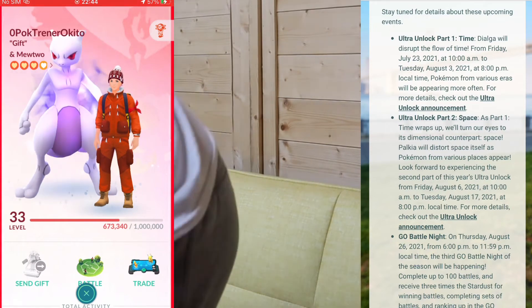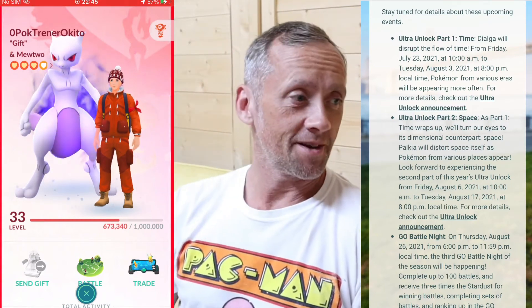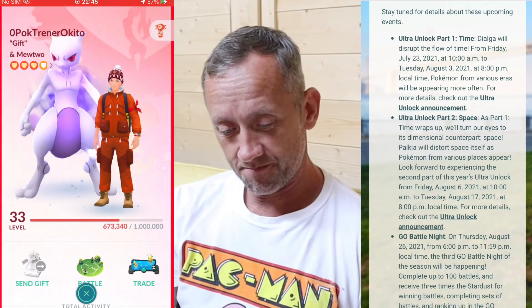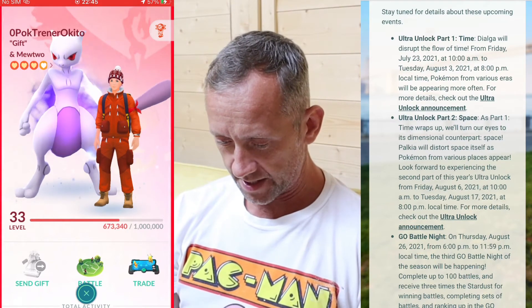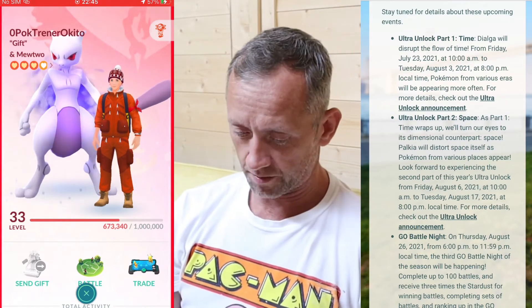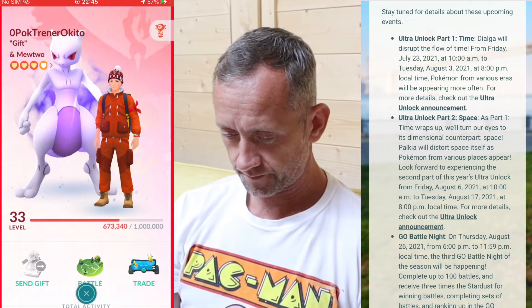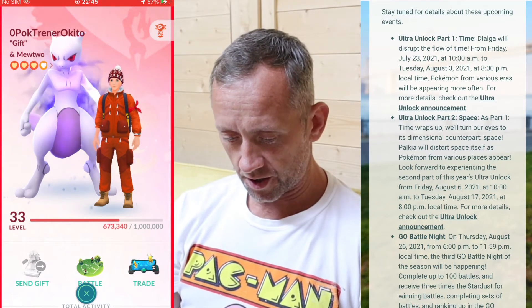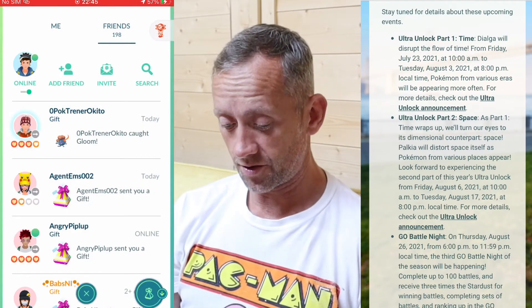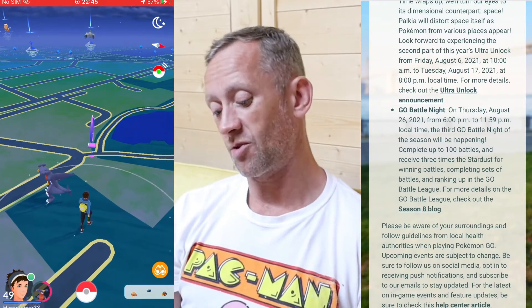It's okay, Tara - our wee cat's home. He goes out all day long and Benji is our wee house cat, he's sitting outside the shed. So Ultra Unlock Part Two: time wraps up - we'll turn our eyes into its dimensional counterpart space as Palkia is coming. Look forward from Friday August 6th. Dialga goes on Tuesday the 3rd but Palkia goes on August the 6th, and the other bit says Dialga was here to the 6th so I don't know what's happening - unless that's a typo.